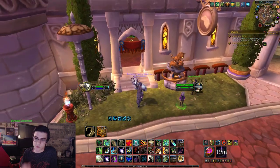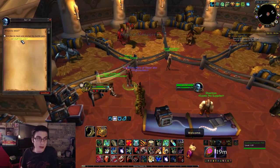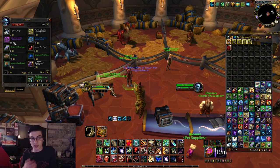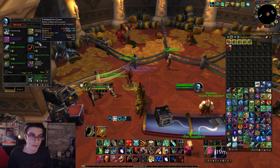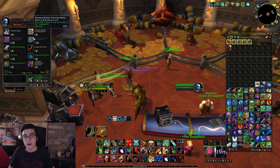Before I go into the pet battles, one more thing to show you. If you head over to Legion Dalaran and talk to this lady over here, she's going to be selling some pet stones. You have the purple one which instantly boosts your pet to level 25, and the blue one that makes your pet rare. Your pet does need to be rare, and they sell for the BFA pet tokens.